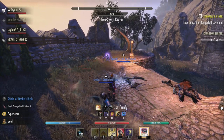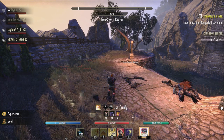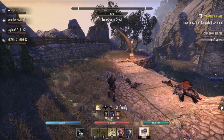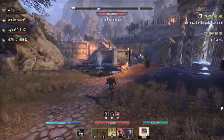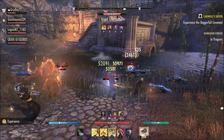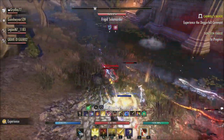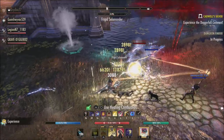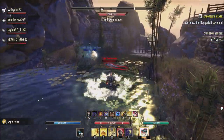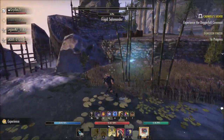When it comes to Dark Talons, the Choking Talons morph, they reduce the cost of this morph from 3510 down from 4050. For the Hardened Armor morph, they increase the damage shield granted from this morph by 24%. For Obsidian Shield, the Fragmented Shield morph, they increase the duration of Major Mending granted from this morph to 6.667 seconds at base, up from 5 seconds. It'll reach a nice whole number when you have your mount and passive maxed out. So that's everything for the DK.